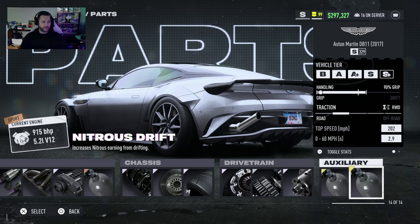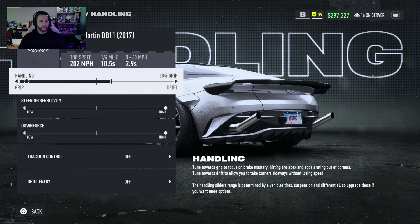This is the stock 5.2 liter V12 engine for this car, and for the handling we have 90% grip with steering sensitivity and downforce set all the way to high. So let's go hop into a race and see how this bad boy does.